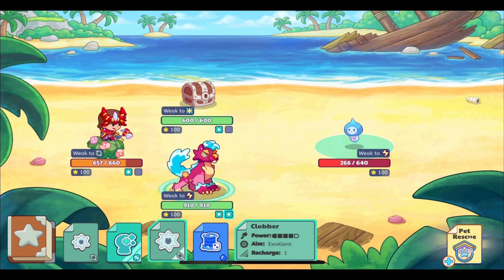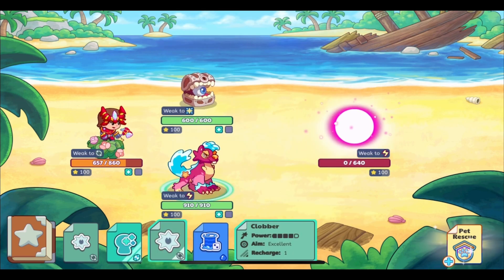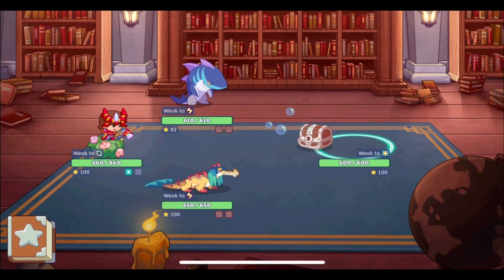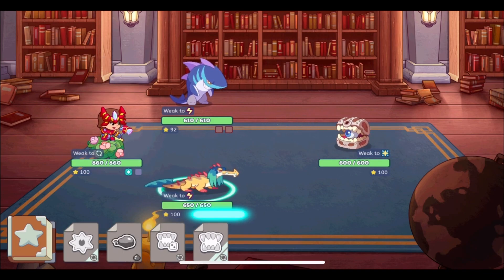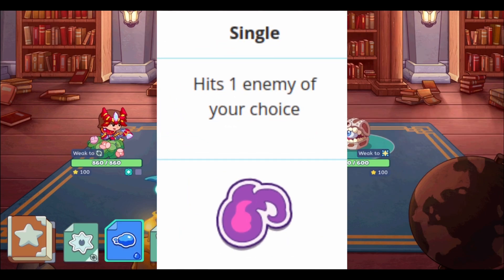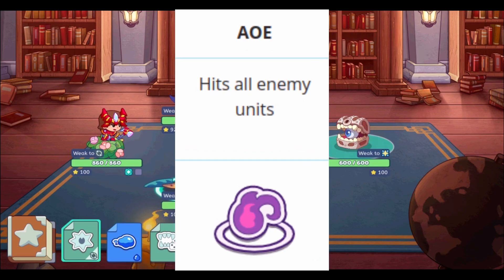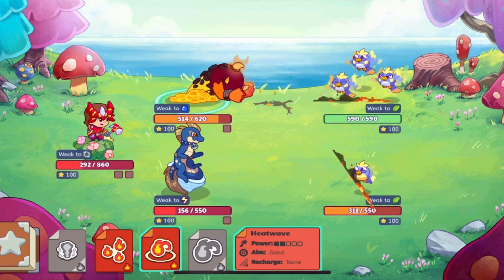I would highly recommend keeping a copy of the strengths chart where you can easily find it. You may need to reference it a lot as you learn the new strengths and weaknesses. Right now there are five different types of spells, and each spell has one of five marks on it to help you differentiate between them. The first type is a regular single hit — you choose what opponent you want to hit and it hits them one time.